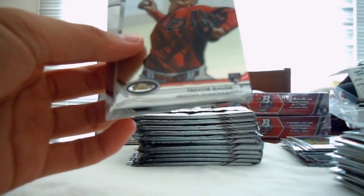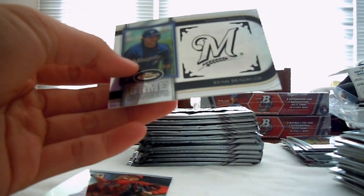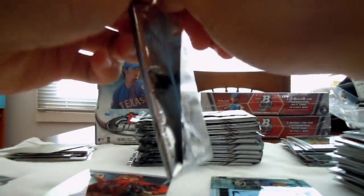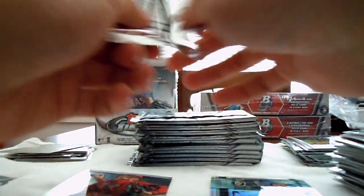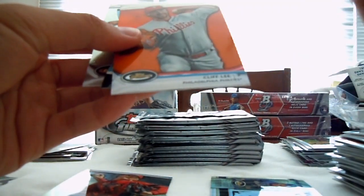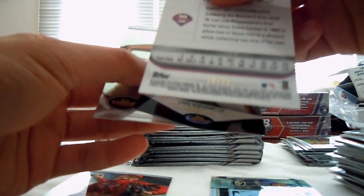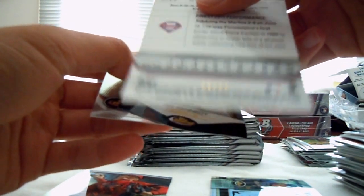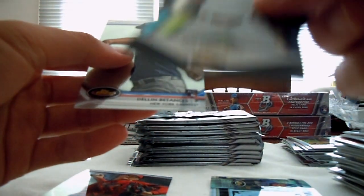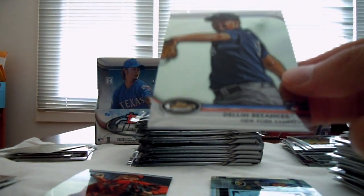Osmer, Trevor Bauer rookie card Diamondbacks, insert Ryan Braun Brewers. Pujols, Votto, orange Cliff Lee — the Cliff Lee for the Phillies is numbered out of 99, 58 of 99. Die cut of Ian Kennedy — not numbered. And a rookie of Dellin Betances for the Yankees.